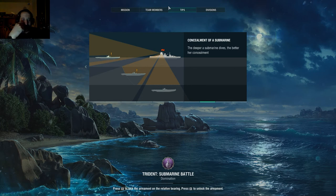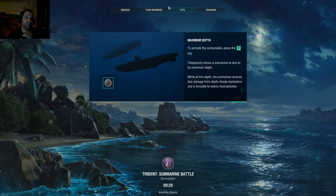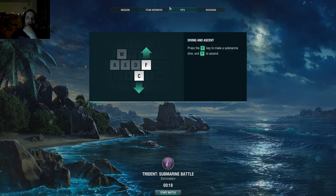If you are closer to the surface, you're more detectable — obviously. And always stay away from destroyers and cruisers; they can get you with depth charges. I've been depth charged a lot. Remember: F is up and C is down.